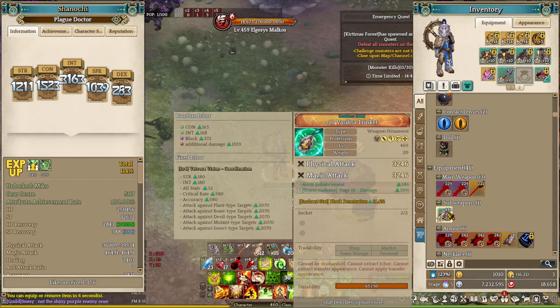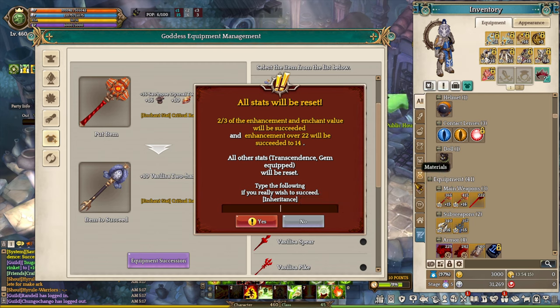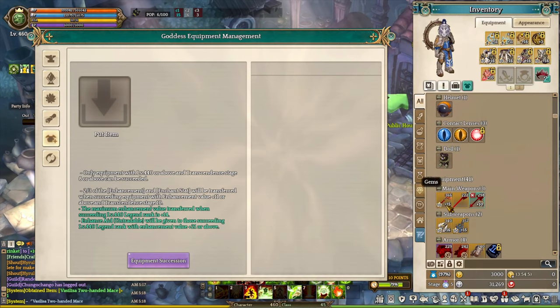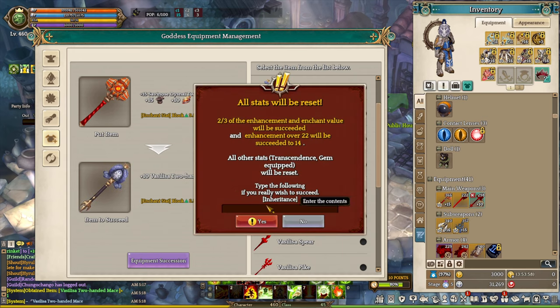The dual weapon system also allows you to equip two different classified Vivora, such as Quivix and Platon Survivor, plus two X-Coordinations. Once you are ready to transfer, click on Equipment Succession and type in 'Inheritance' — make sure it's capitalized. Click OK and you have successfully transferred your Legendary into the Goddess Equipment. The Succession System lets you choose any type of Goddess Weapon regardless of which Legendary Equipment type you used for the transfer, which is quite convenient.